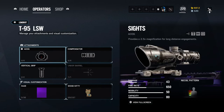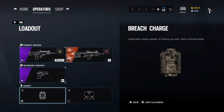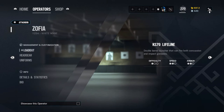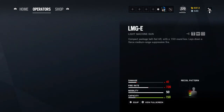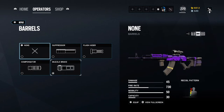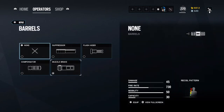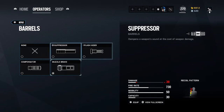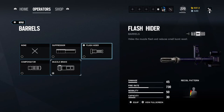For Ying, I have the compensator. I use breaches for her because it's helpful to hot breach with her — you can place your Candelas down like you would a fuse charge, then set off the breach charge as well to flash them as you're going into the room. For Zofia, I have the compensator on her LMGE and the muzzle brake on her M762. It's preferential — you can do muzzle or flash. As you can see the recoil is very similar to Hibana's Type 89, so it's just which one you want to use. I prefer the muzzle brake.